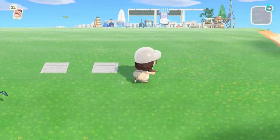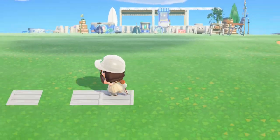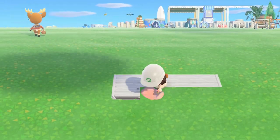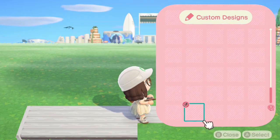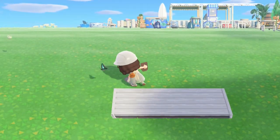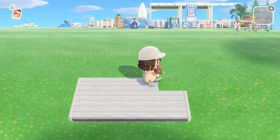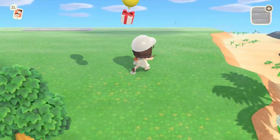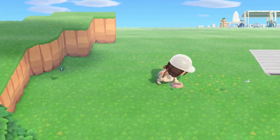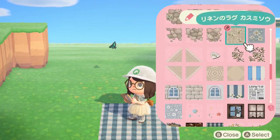I'm also planning on doing like a boardwalk area with beach huts, so I think that it will get two uses — for this little stage and also for the boardwalk. I like it because it looks like it's raised up off the ground, so that's really smart by the creator. I'm just putting that down now. I'm not going to decorate it quite yet, just kind of mapping out the area as to where I want things to go.